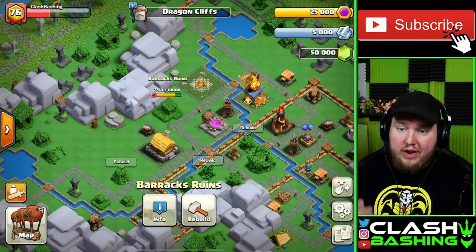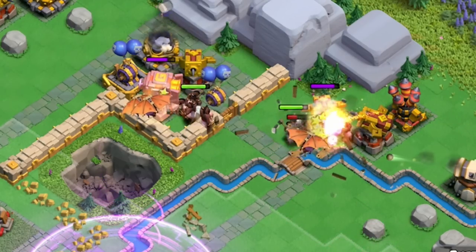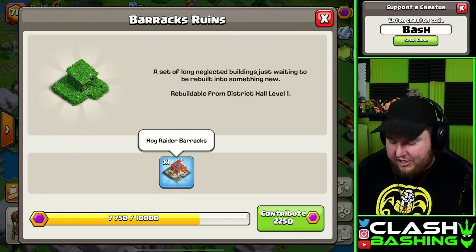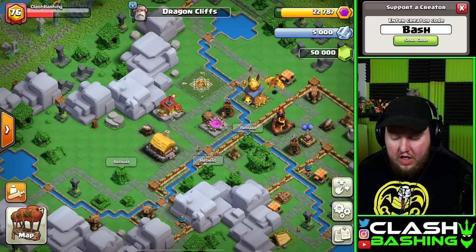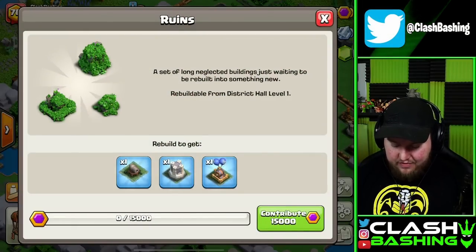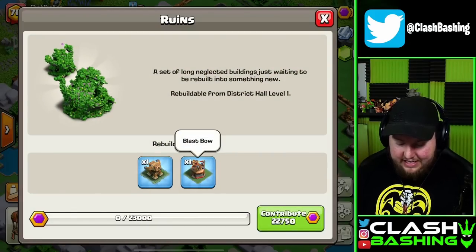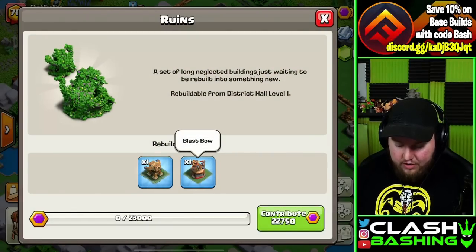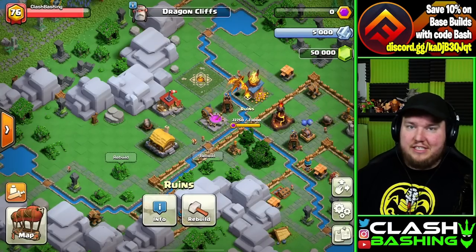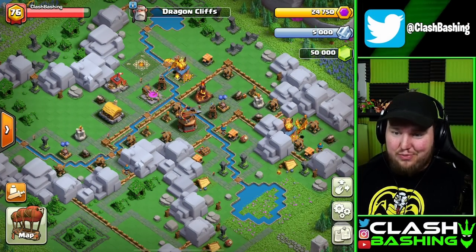Along with that, we have a Barracks Ruins which is actually going to unlock the Hog Raiders, which pairs really well with the Mountain Golem we'll see in action a bit later. So let's unlock our Hog Raiders. Initially we have a few other Ruins — nothing too crazy — but there are some nice defenses in here. We can get a Blast Bow. And rebuilding all the Ruins at Level 1, we get two Super Dragon Posts, a Blast Bow, and an Inferno. This is a pretty tough district starting out.